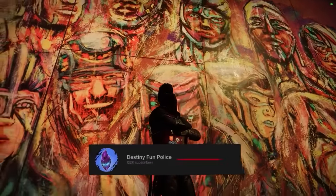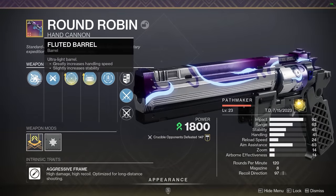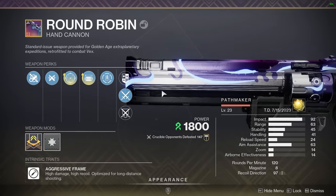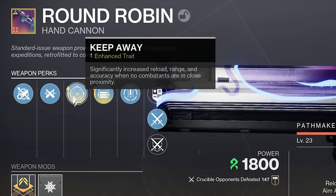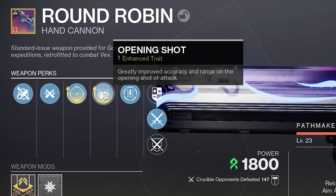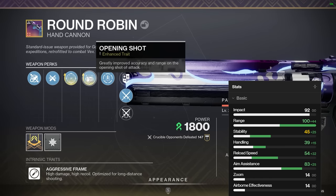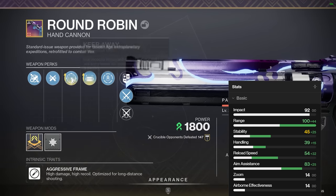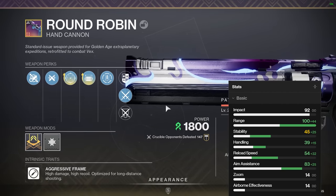The weapon I chose was the Round Robin with a fluted barrel, ricochet rounds, a stability masterwork, and enhanced Keep Away — which significantly increases reload, range, and accuracy when you're 15 meters or further away from opponents — and enhanced Opening Shot, which greatly improves accuracy and range on the opening shot. When both enhanced perks are active, you're getting such crazy stat bumps that I decided to go for them over Kill Clip, because consistency is the key to success.